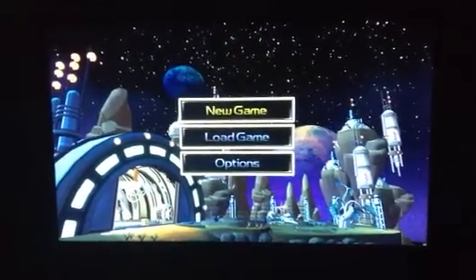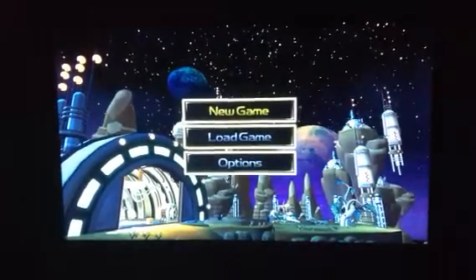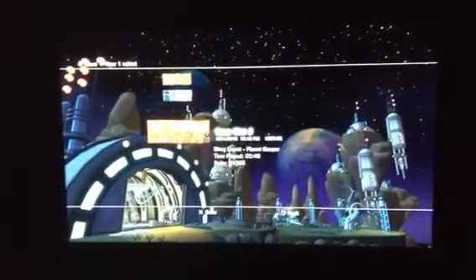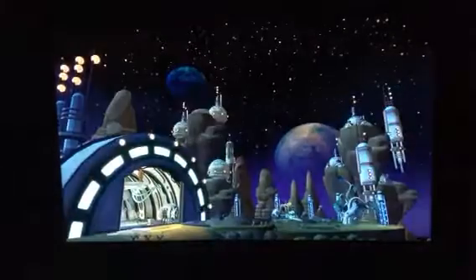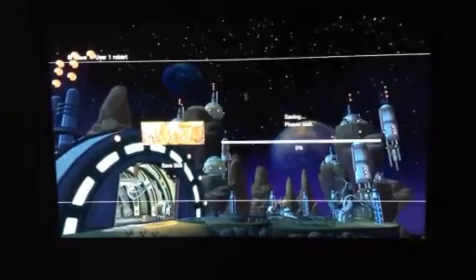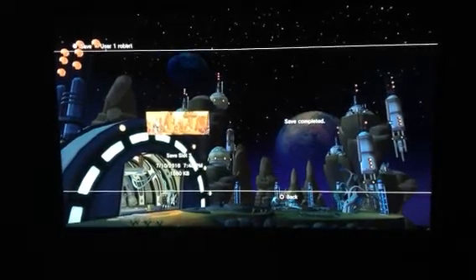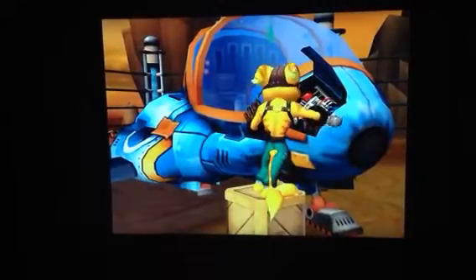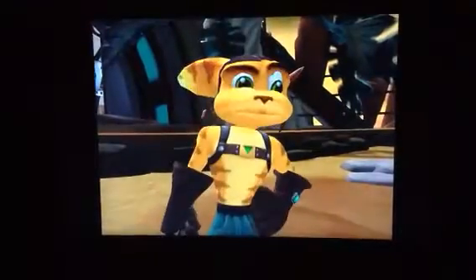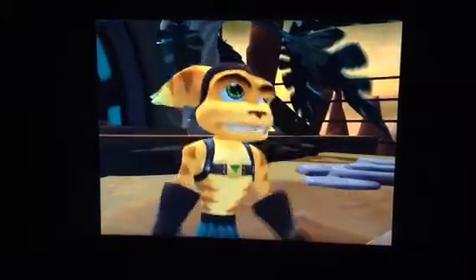Hi guys, 13 Dime Creeper here, and welcome back to a new game. This is Ratchet and Clank, the first game of the series. So we're gonna start a new game — sorry for the technical difficulties there. We're gonna be on Planet Veldin at 11:38 local time. First cutscene of the game — final step: attach robotic ignition system. Thank you for using Help Desk technology.